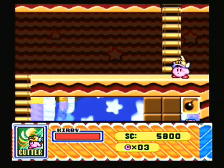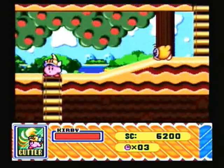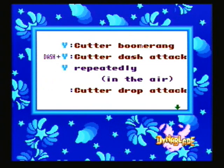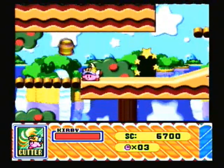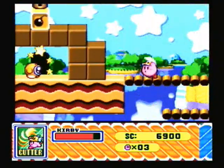You probably have to use a certain ability to get that bomb, but I'm not going to worry about it. There are a few other moves you can do with the Cutter — you can do a Downward Strike like that. Let's go ahead and look at the menu: Dash and Y, Cutter Drop Attack. Yeah, that's pretty simple. Not very much you have to say about Cutter. With Cutter you can actually keep firing it over and over again.